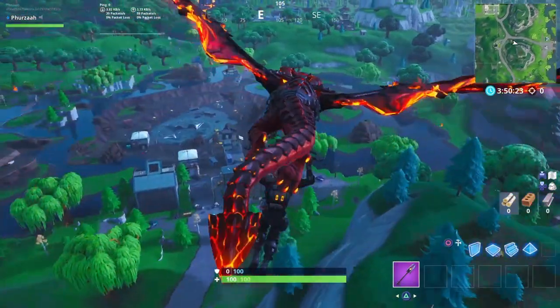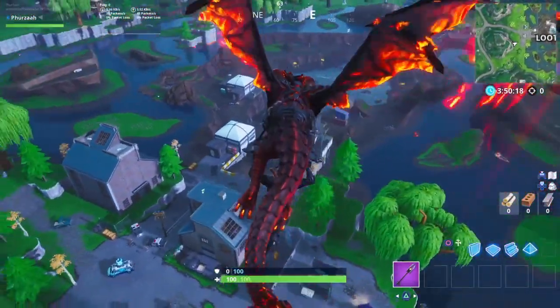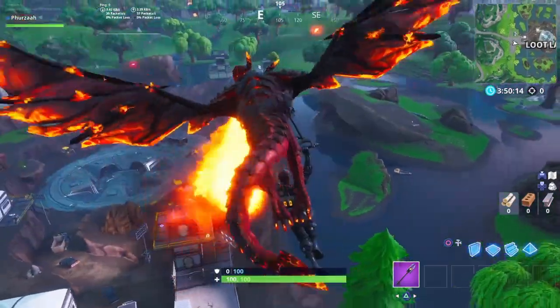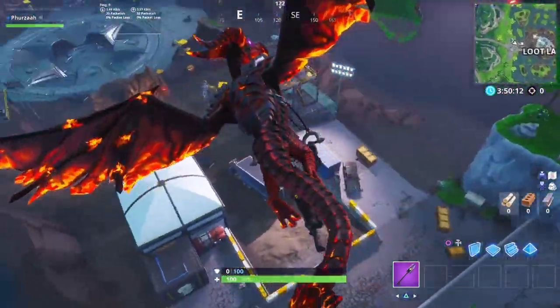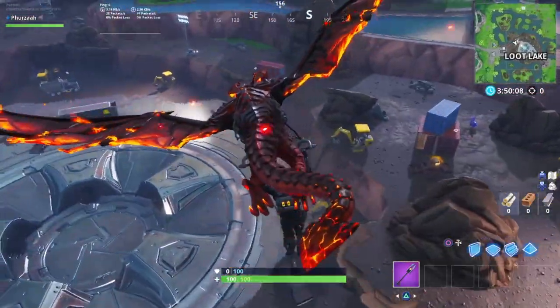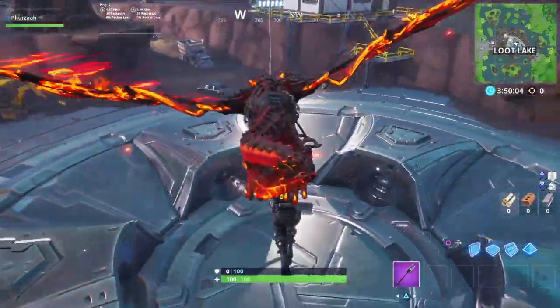One of the most obvious changes, which I'm pretty sure you guys have seen already all over the internet, is the one at Loot Lake. A lot of people are saying that this looks like a massive eye in the middle of Loot Lake. A lot of people are saying it's going to be a portal, or that Kevin the Cube is going to come out. There's a lot of speculation as to what it is — personally I don't have a clue.